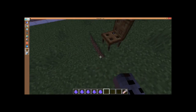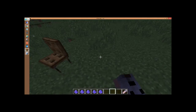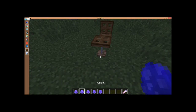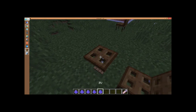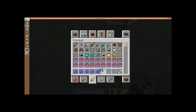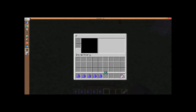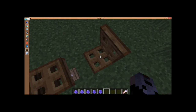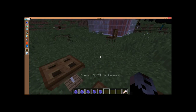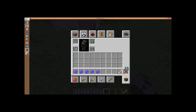You can actually sit on the chair, and then here we have a table. So you can have a chair and a table — nice little table. Let's see what you can do with it. The table doesn't do anything, it's just awesome.